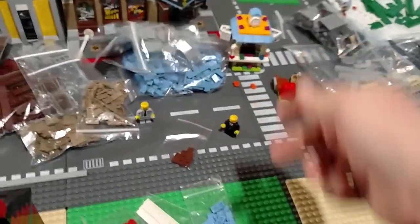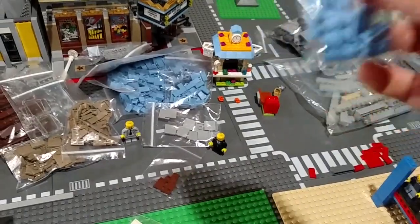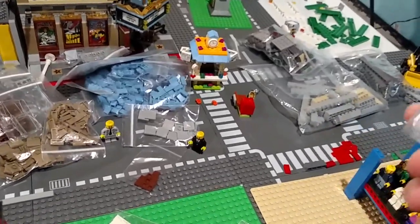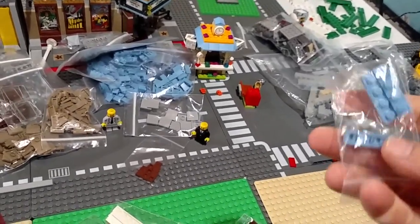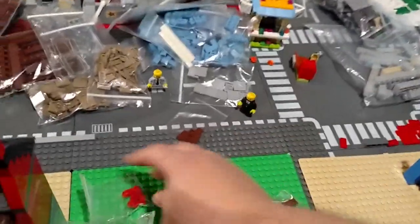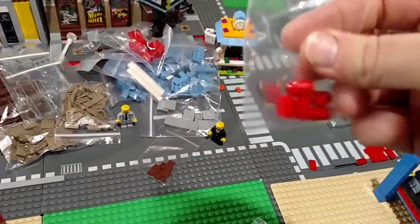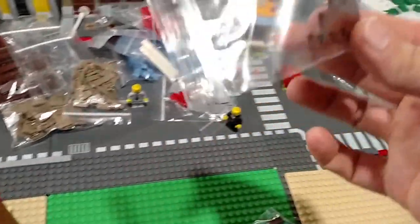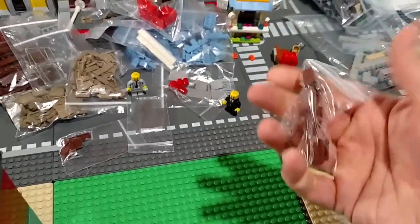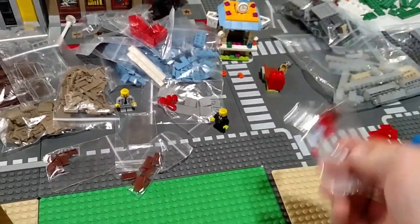Two-by-two light bluish gray — not sure what that's for. One-by-two azul blue plates, probably for the city market. It's not the blue, not the dark blue, it's the light blue — maybe medium blue. One-by-four and one-by-eight whites, some red cabinets, fire cylinders in red, one-by-ones in brown, some windows, more brown tiles, and one-by-twos.